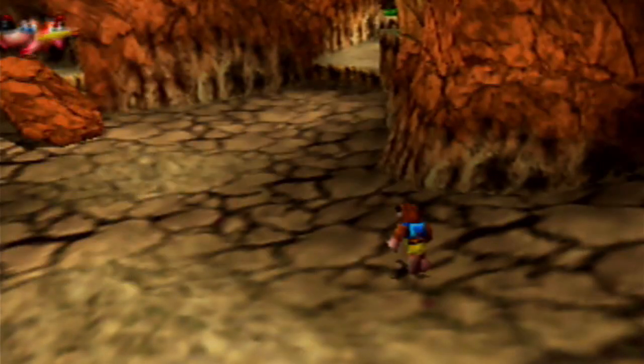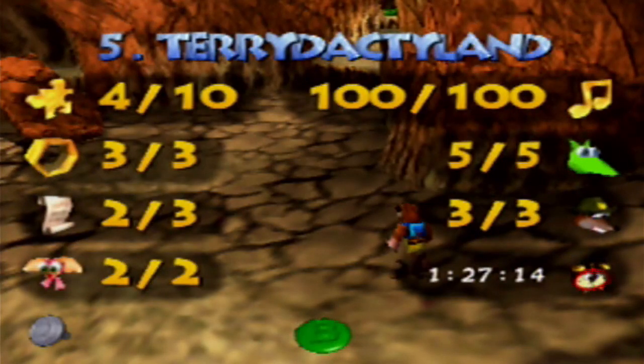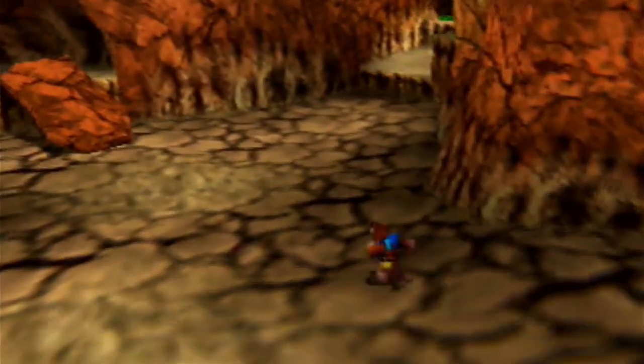Let's see how we're doing on total so far. That is all the Jinjos, all the moves, all the honeycomb pieces — just missing one Cheato page. All the globos and all the notes. Literally all we have left is just the Jiggies.